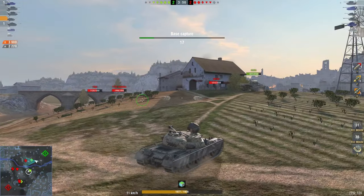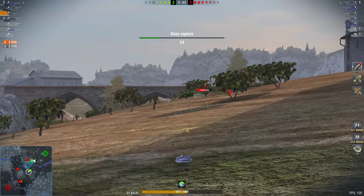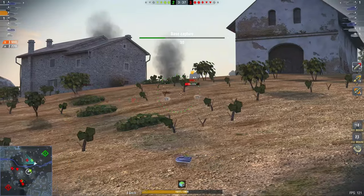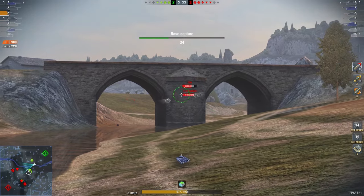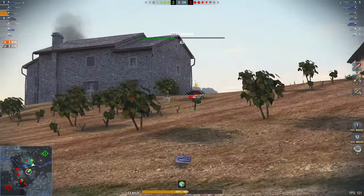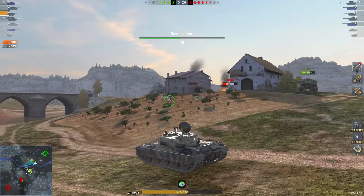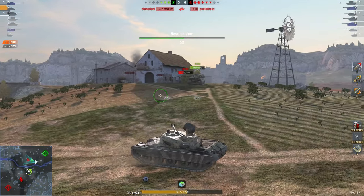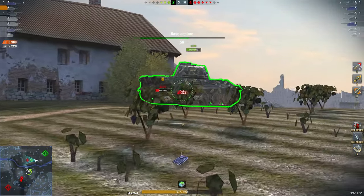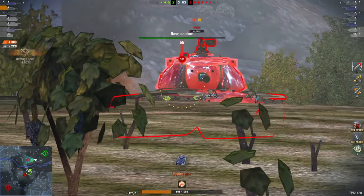The enemy team doesn't have awareness at all — Smile is already up to 4,000 damage sitting in this spot. If the enemies were to work together and be competent they could have pushed an overrun, but who cares. If the T30 pushes up to the rock, and the T22 and Object 260 work together to push this side with the M103, that could have easily resulted in a victory. But they just sit in their corner and wait for Smile to pick them off. Out here we have an M103 against a high-HP E75 — guess who's going to win.